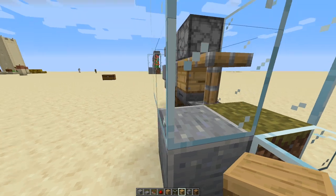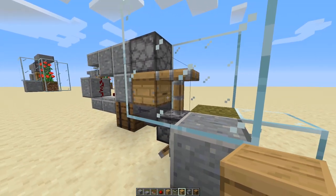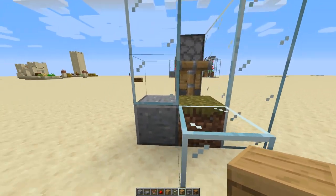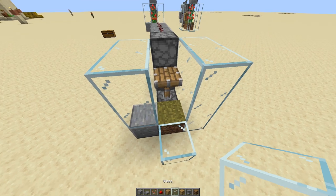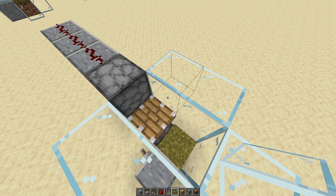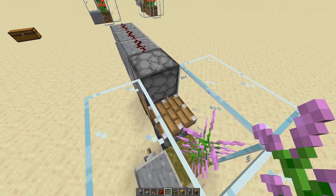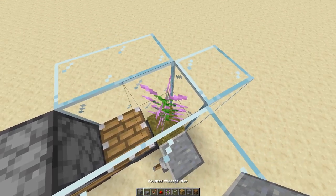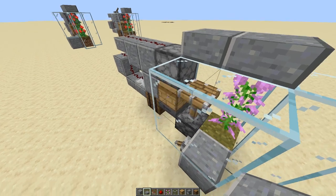Because the piston arm is directly in front of the bee nest, the bees won't be able to come out while the farm is off. Go ahead and replace those two glass blocks. Then grab your two-tall flower and place it right there — this is where the bees are going to collect their pollen. Then, looking directly at the flower, put two slabs right here.